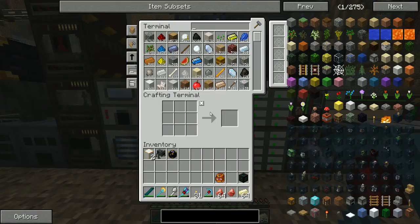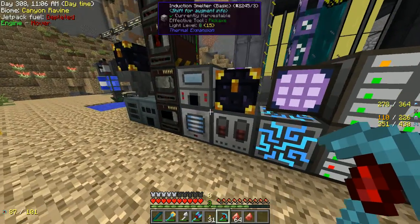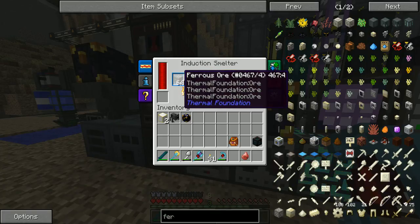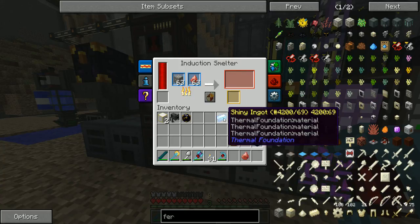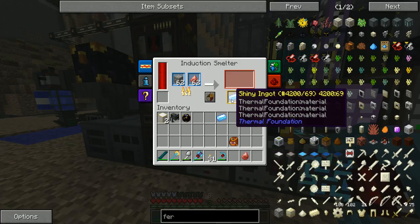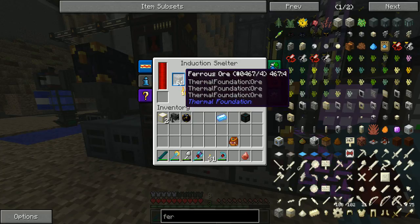Next, all we need to do is look for our ferrous ore and put it inside our induction smelter with cinnabar. That's going to take the ferrous and the cinnabar together and create shiny metal — a shiny ingot which is also platinum, used for tesseracts and various other things. And that's how you get 100%.